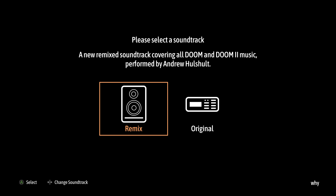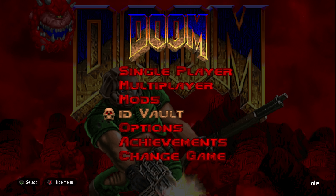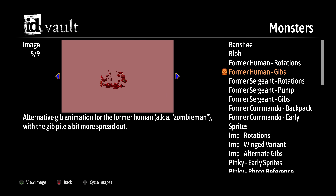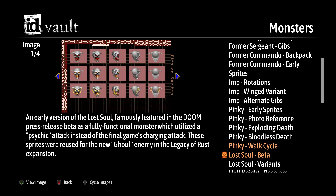Here's a small sample of what to expect of both the original and remixed soundtracks. What is known as the id vault has been added, which contains a whole bunch of resources from Doom and Doom 2's original development. You'll find everything from unused sprites to early iterations of weapons, concept art, and even cut enemies. There's a lot of interesting history in this id vault, so I recommend checking it out for yourself.